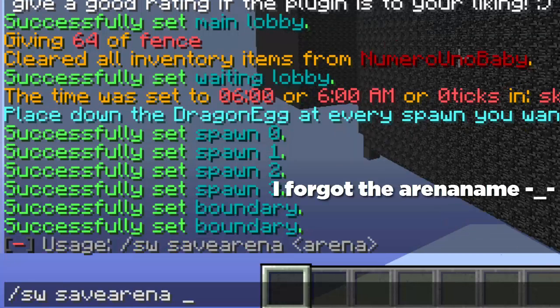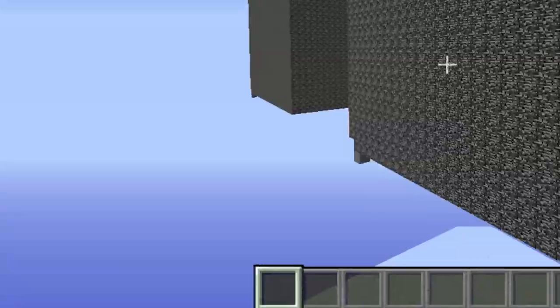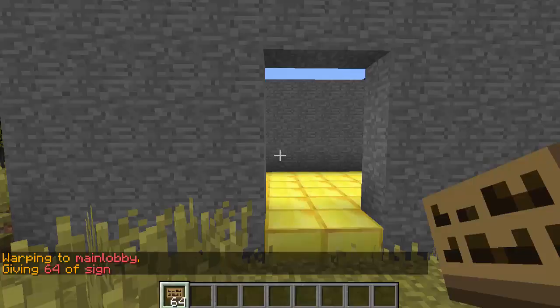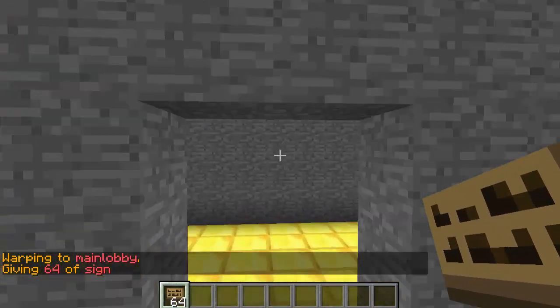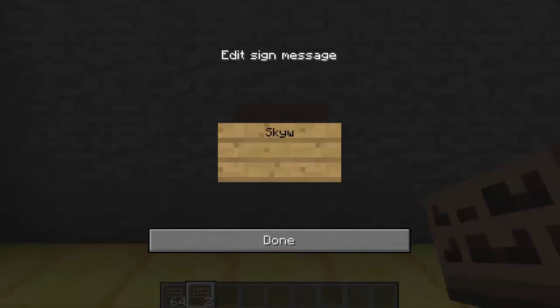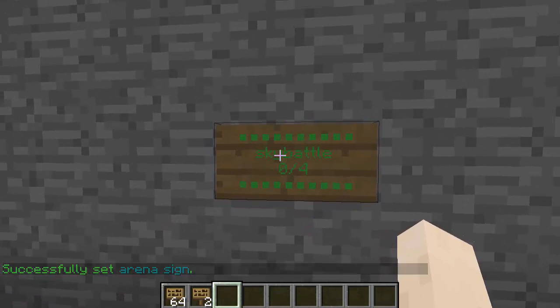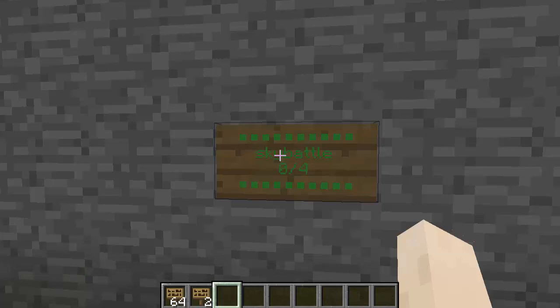We're pretty much done now — type slash sw save arena and then the arena name to save everything. Keep in mind that everything will reset, which is why we placed the lucky blocks before finishing the arena setup. The last thing is to head back to your main lobby, place a sign, and type 'SkyWars' with a capital S and capital W on the first line, and your arena name on the second line. That creates the join sign, and players can right-click to join. If you want a series with more maps, let me know in the comments, like the video, and subscribe — see you guys next time!